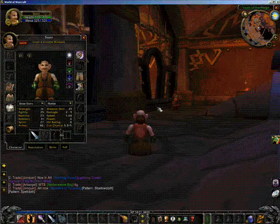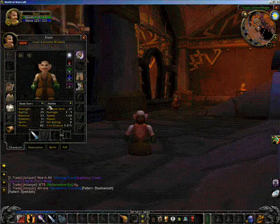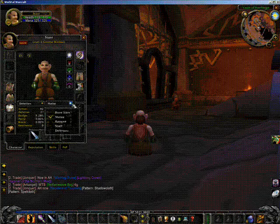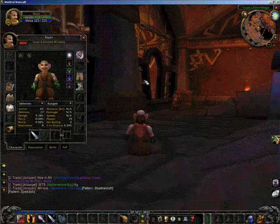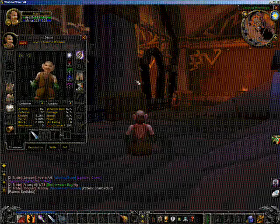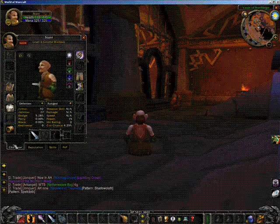Next, if you are a pure melee character, select Defenses and select Ranged. Take another screenshot. Later, I will show you how to combine the information from these two screenshots into one screenshot that shows everything.